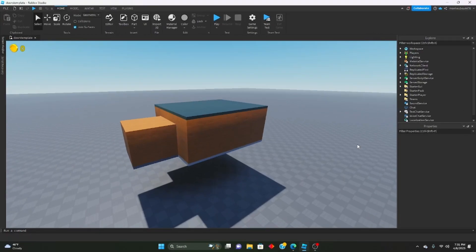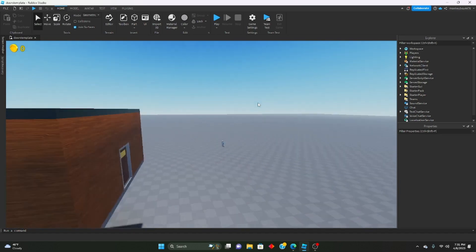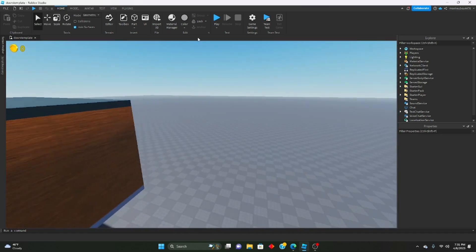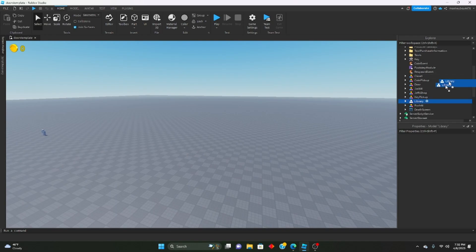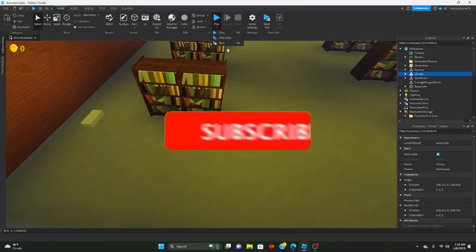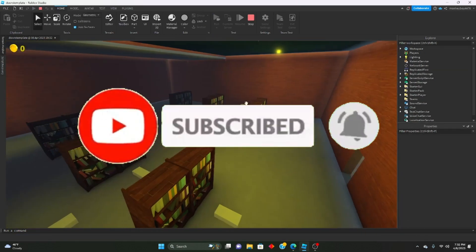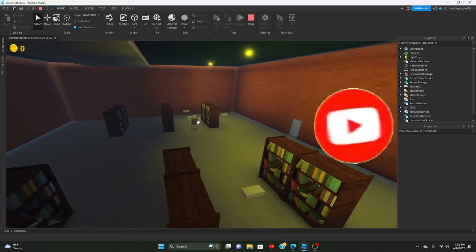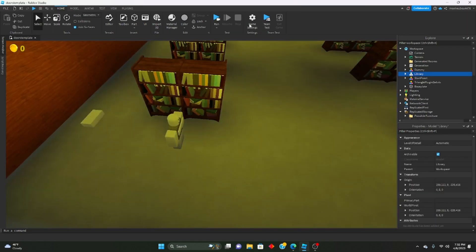Hello everybody, welcome to another part in the Remake Indoor series. Today we're going to be adding hit detection for our figure AI. We made a figure AI inside our library that follows a path and walks around, and detects if there are any players, but right now there's no hitbox to detect if a player has touched it — so that's what we're adding today.